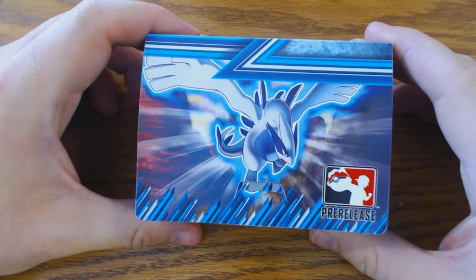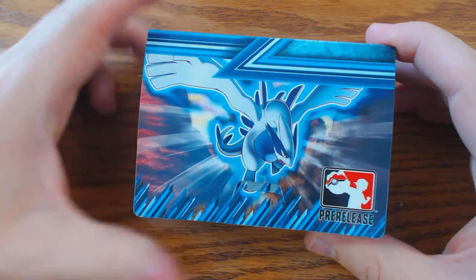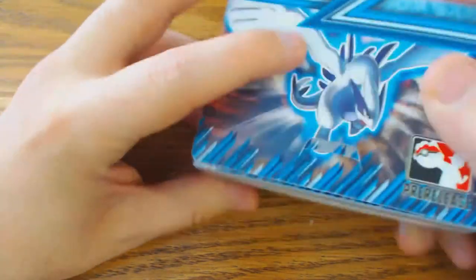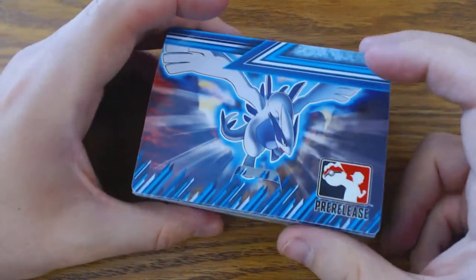Start off with the deck box. For every pre-release that you go to, the deck box will have the images that are on the booster packs for the set. On the top there will be the name of the set, and on the bottom you have a place to write down your name.